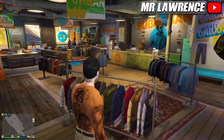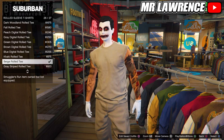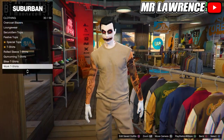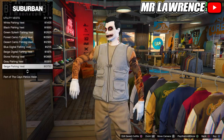Now go to the tops and scroll down to rolled sleeve t-shirts. Now purchase the second to last one. Stay at the tops and go to utility vests. Scroll down to number 43 and purchase the peach plate carrier.